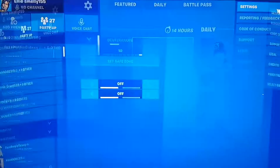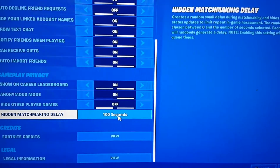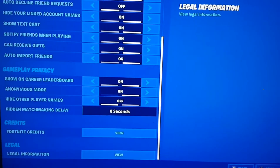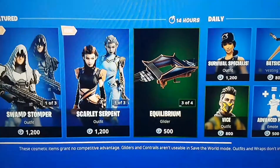Go back to the settings and put this back down to the matchmaking delay — like zero seconds — and press apply. So yeah, once you guys have done that, you're all set.